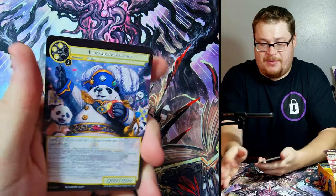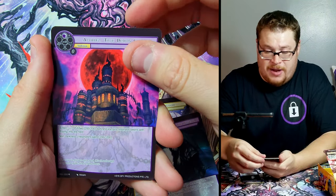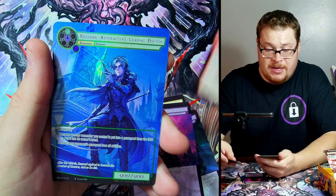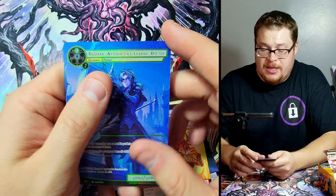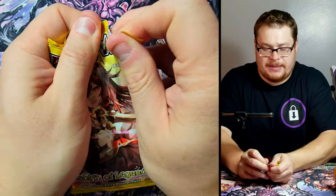Sorry, that one just did not want to open at all. Abdul, we got Alvarez, and Sylvia - Sylvia Lilius, I like it. Behind it we've got another Rezard, my second Rezard - Atrashia's leading doctor. A wonderful, wonderful dude. He looks sick. Very nice, I like it. Who wouldn't like this beautiful box?